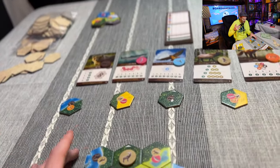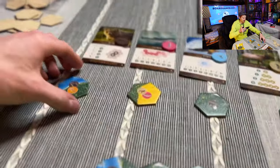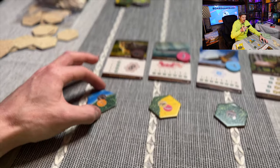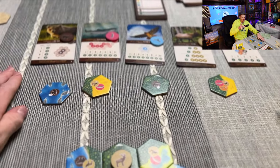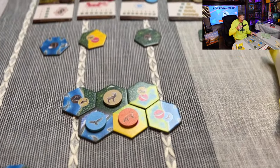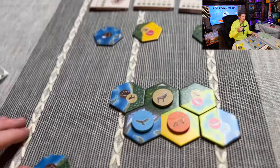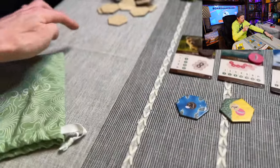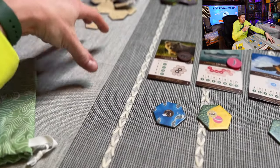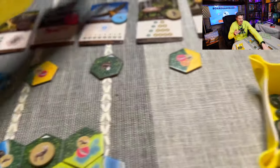The game ends when there are no more habitat tiles to draw. Everyone should have the same number of turns - roughly 20 turns each - depending on player count. If you counted out the correct number of tiles at setup, you shouldn't have any tiles left in your supply when the game ends, and then you move on to scoring.